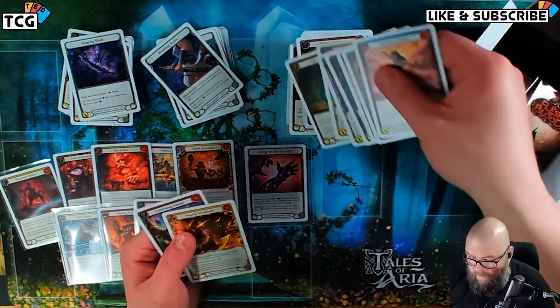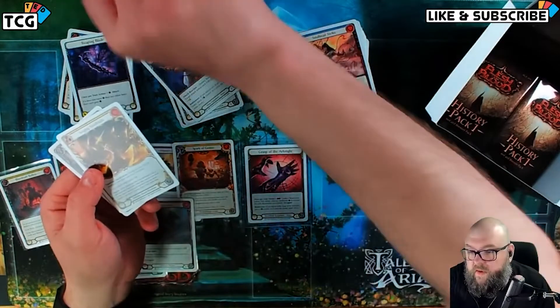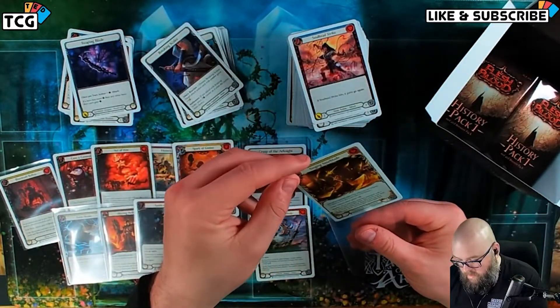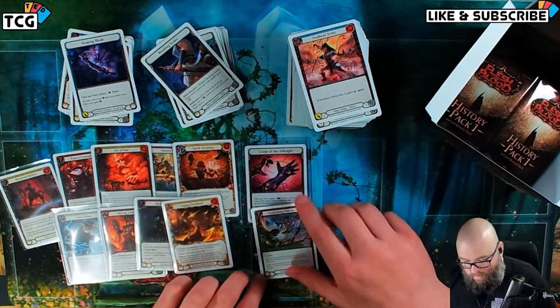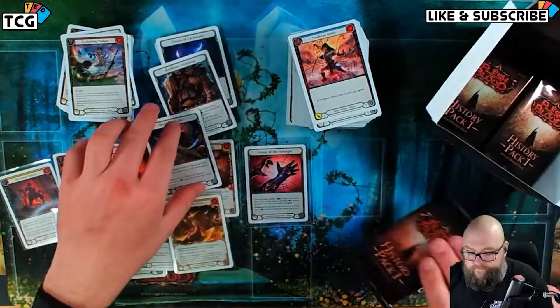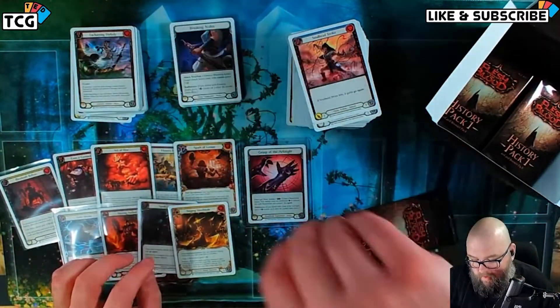We're getting some really solid, playable Majestics — like Dorinthia, it's good. Canting Melody, it's good to see. Good to see. Slippery cards.